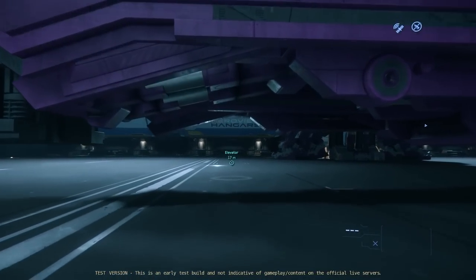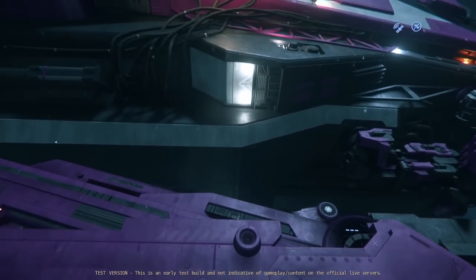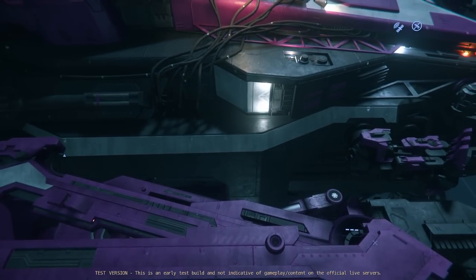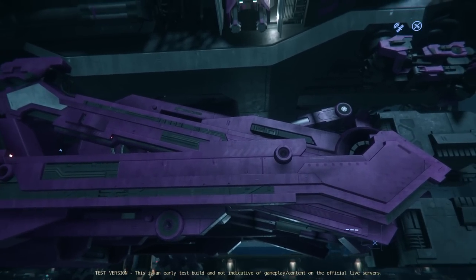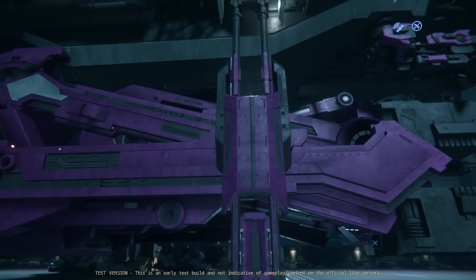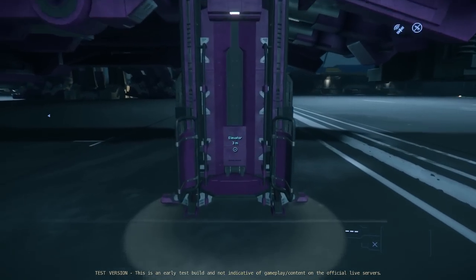I managed to CCU up to a Valkyrie, which I'd still really have liked to keep, but the Valkyrie was the closest CCU chain for me to be able to get the Best in Show Reclaimer. And I finally have it — I'm really, really happy with it. It's beautiful. In fact, this is the first time I'm taking it out, on the 3.19 PTU, to check out the salvage contracts.